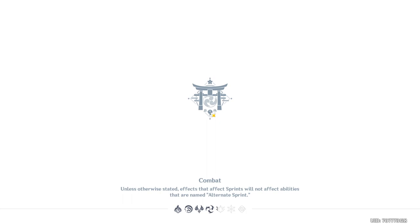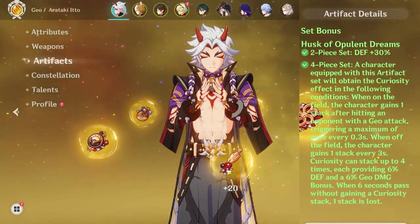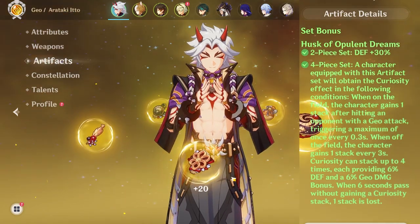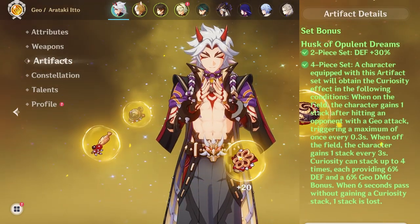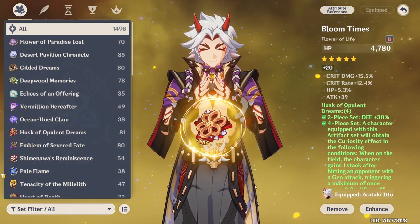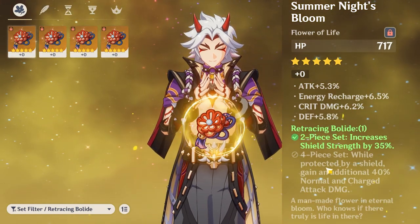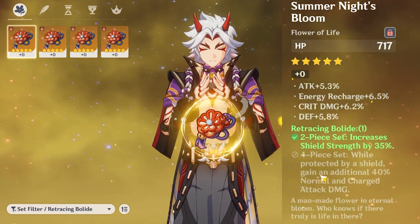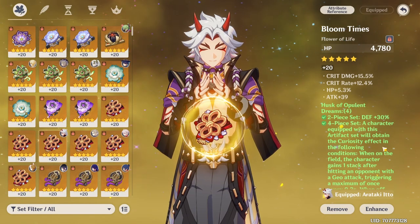Let's talk about his weapons and artifacts. He's pretty straightforward. In terms of artifacts, his best set is the Husk of Opulent Dreams set. It's ideal that you farm it — the downside is it isn't used on many characters, but if you run a lot of Geo characters it's great across the board. If you don't have the Husk set, an alternative is Retracing Bolide, though it only buffs normal and charged attack damage while shielded, so you'd need someone like Zhongli to make it usable. Just farm the Husk set — it's his best in slot.